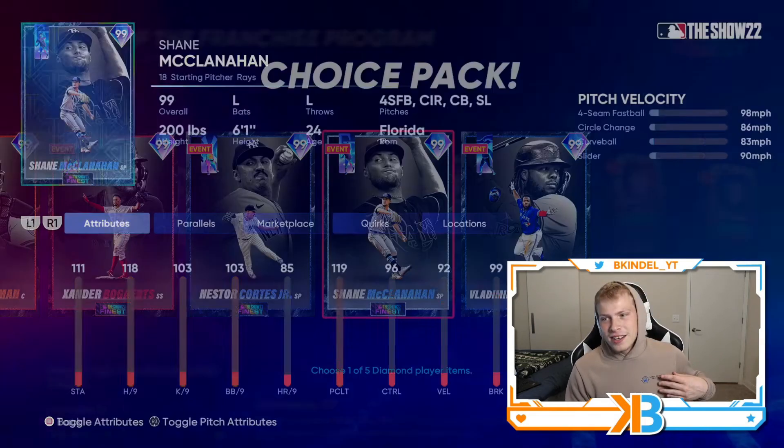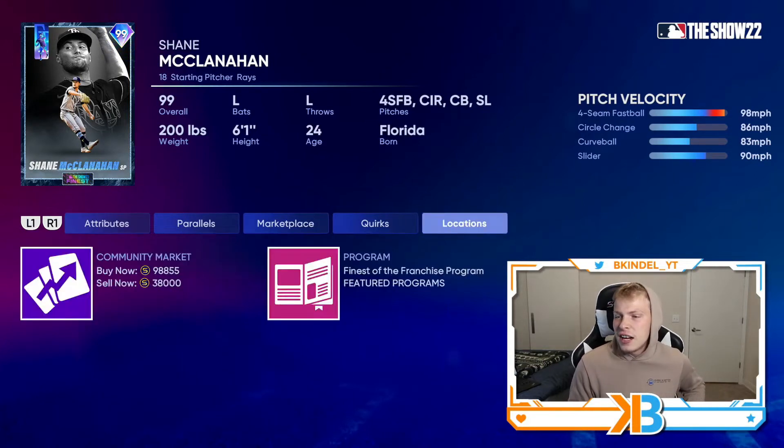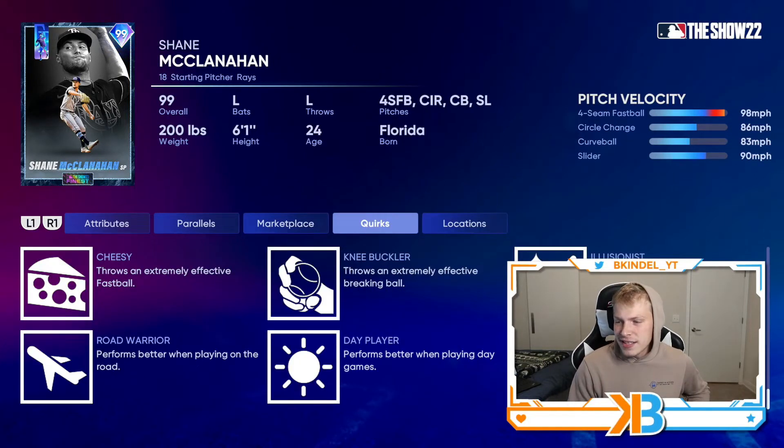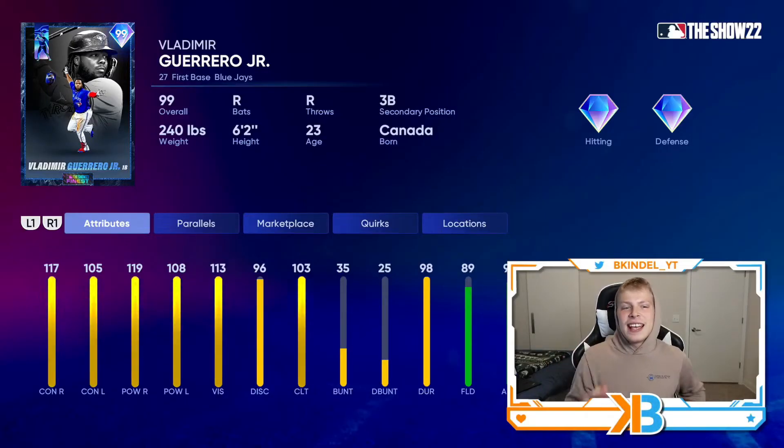In my opinion, the two best cards in this pack — we got Shane McClanahan: 118 hits per nine, fastball, circle change, curveball, slider. No outlier — never mind, this card sucks. Then we got Vladdy Daddy representing the Blue Jays: 117-105 contact, 119-108 power, and Vladdy won a gold glove. Never thought I'd see the day. Because of that, he's got A9 fielding.